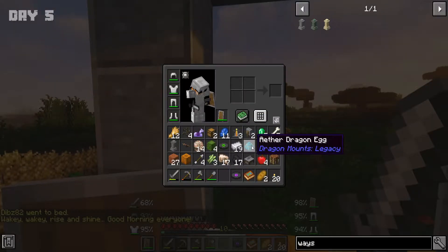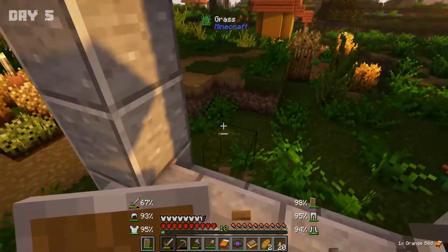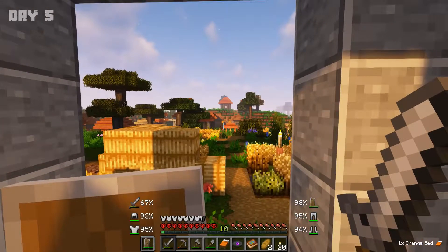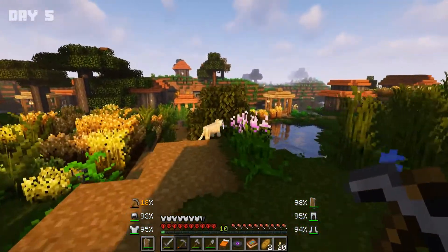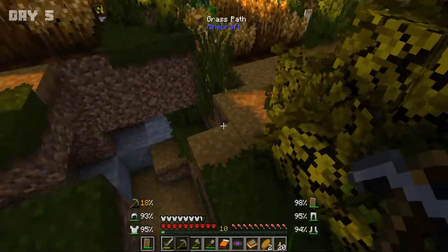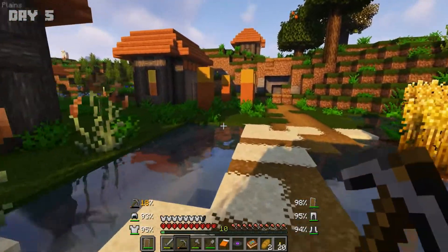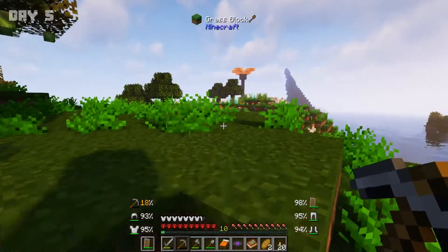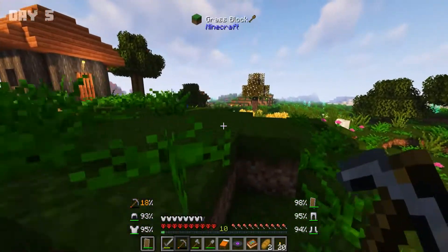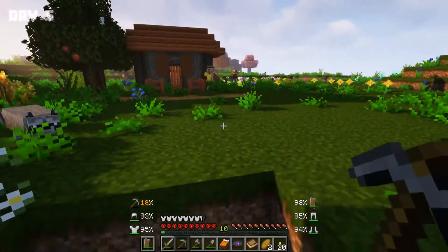Last episode we found some really weird stuff — there's an Aether dragon egg that says 'Dragon Mount,' so I'm guessing we can have a dragon mount, which would be kind of cool. But we don't have the right gear, so we're not going to do that. I definitely want to live on that pirate ship and just teleport around with the waystones — that would be a nice thing.